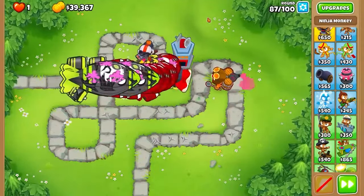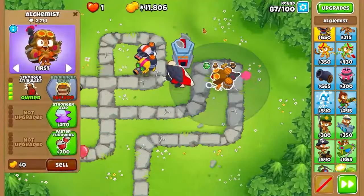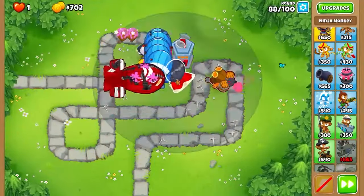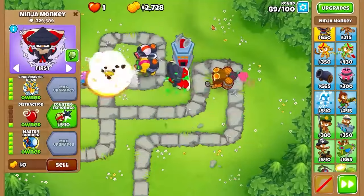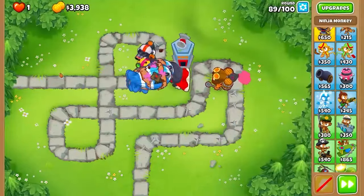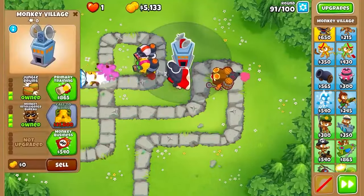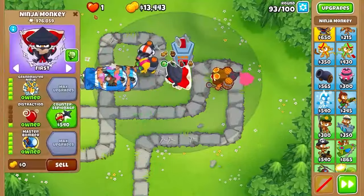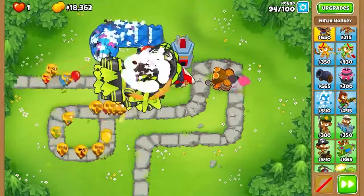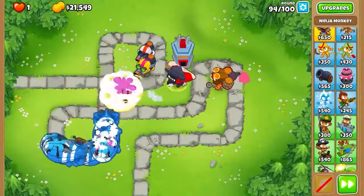I think we should be able to pop the DDTs — I call them fart balloons. He's still ripping through them. Round 87, this is one monkey popping really all of them besides the glue gunner with 2,700 pops. I think we might have enough for Master Bomber really soon. There we go — I'm not sure exactly what it does but it seems better. He throws sticky bombs right at the start. The DDTs are out of the way — probably because of the MIB. He launches them pretty much at the start.